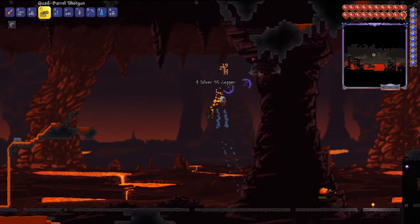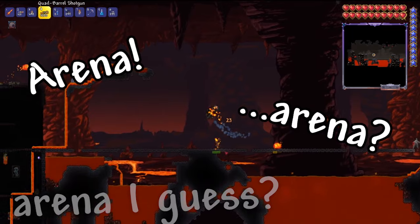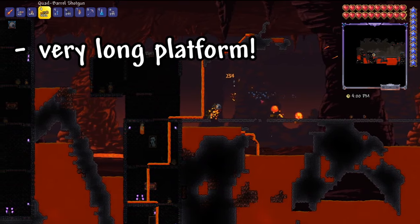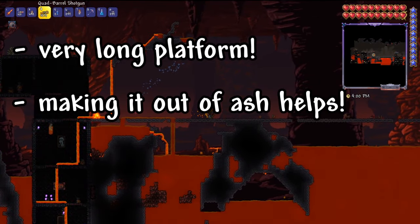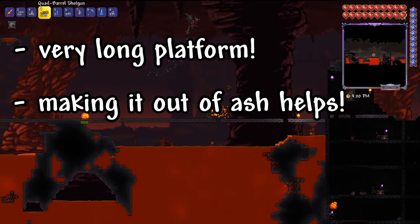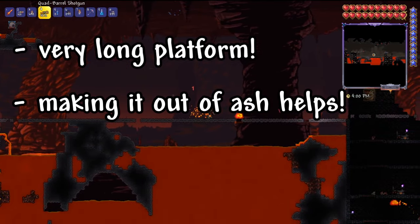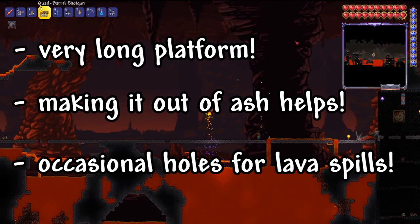The final component to putting the Wall of Flesh through the meat grinder is going to be your arena — and I almost don't want to call it an arena, just because it's simply a really long platform. Personally, I like to make my platform all out of ash blocks, simply on account of the fact that the Wall of Flesh's AI will keep both of the eyes above the ash blocks, and it comes greatly in handy for trying to target the eyes rather than just the mouth. It's really simple — just a super long platform with occasional holes in it, as a quick precaution to lava slimes spilling lava all over the place.